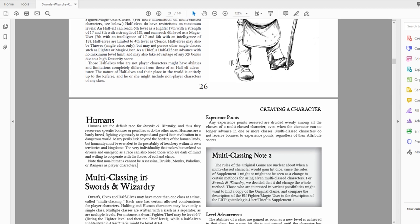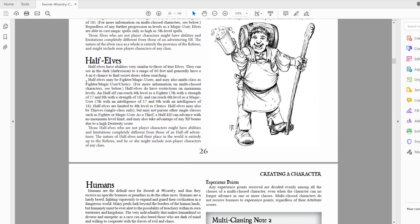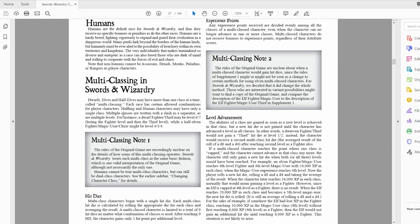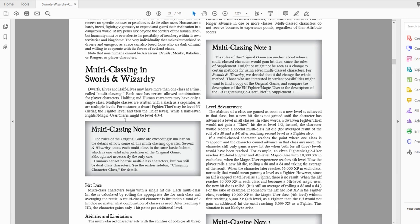On multi-classing: when I said half-elves can be fighter/magic user/clerics, that doesn't mean they can be one or the other — it means they can be a combination of all three at once, which is super cool. Multi-classing is when you take and mash together the specifics of those classes; you still gain all the benefits from each class while being more than one class at the same time. Halflings and human characters may only have a single class, so you can't multi-class with those — however, you can still dual class.